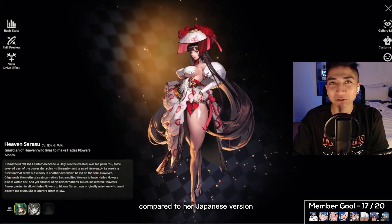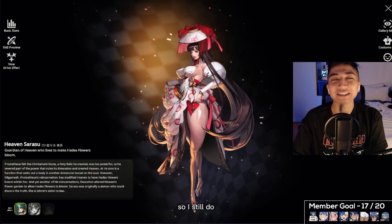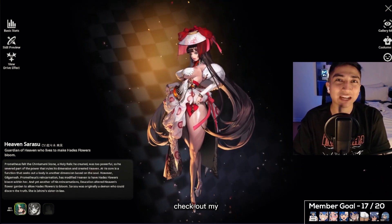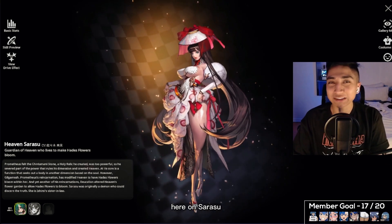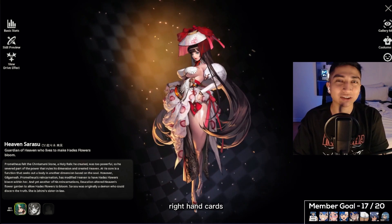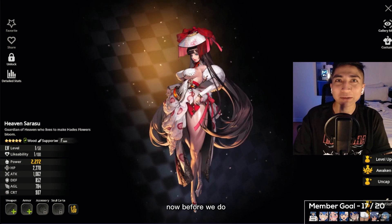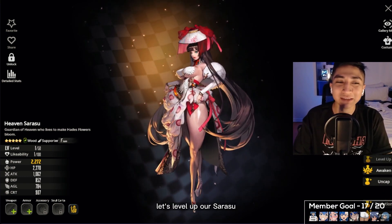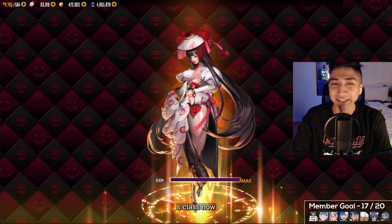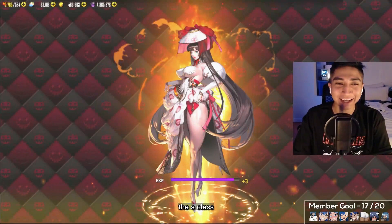Sarasu isn't as overpowered compared to her Japanese version, but she's still definitely an amazing wood type supporter and I still recommend picking up this character. If you'd like to check out my full analysis on Sarasu, I'll have that video linked in the description and in the top right card once it's released. Now let's level up Sarasu and awaken her to check out that amazing S class.